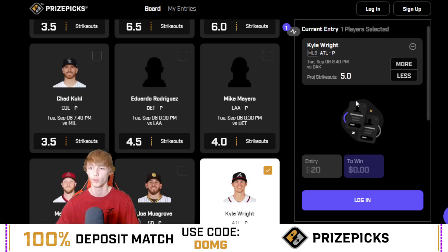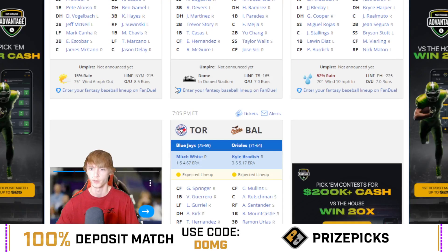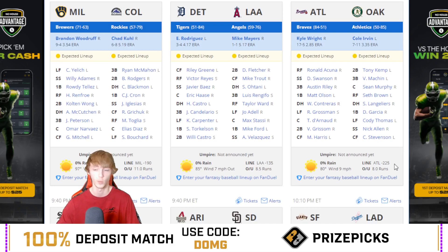I like Kyle Wright over five strikeouts today against the Oakland Athletics. Game time is 9:40 Eastern. He's on the road going to Oakland. The Braves are heavily favored at minus 225. The over/under is eight runs, which is a little bit higher, but Atlanta is super favored so they're expecting the Braves to score more runs than the Athletics.